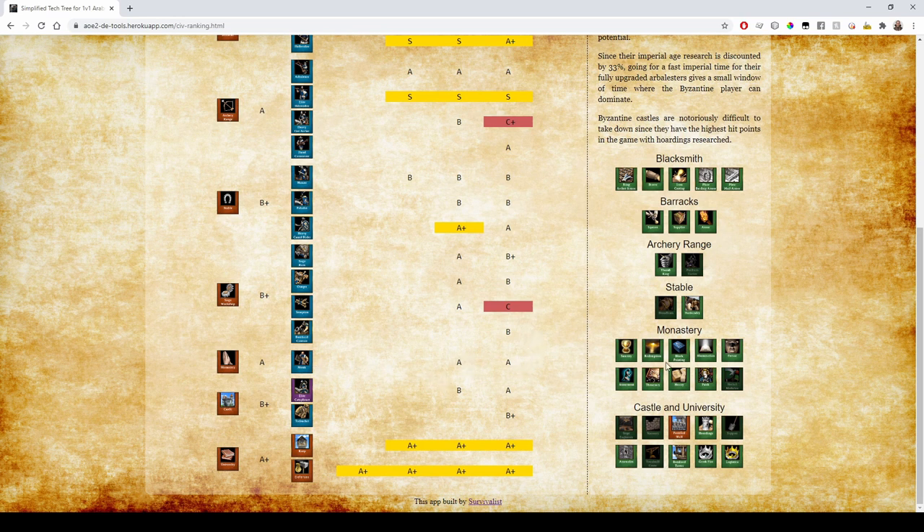Byzantine Monks have full upgrades but nothing special, so it's just an A. The Cataphract is not great in Castle Age but decent in the final age — not a unit you'd want every game but strong in certain situations. Byzantines have extra HP on their buildings, giving A+ for towers and A+ for defenses. It's not S rank, but A+ is justified by the building HP bonus.